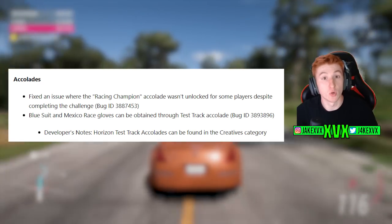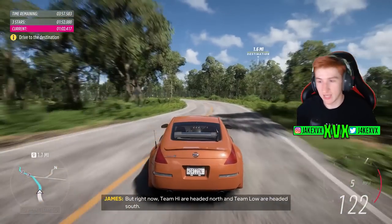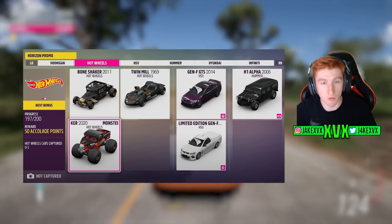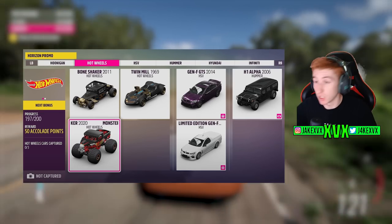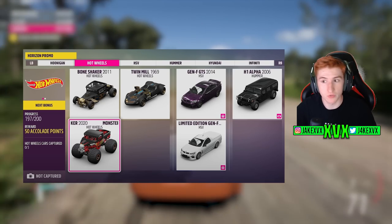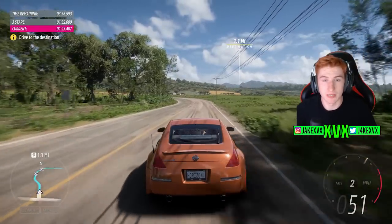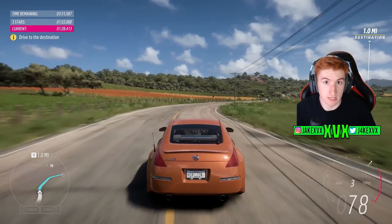Now onto some of the more interesting stuff. In Horizon 5, if you want to view every single car in the game, there are a couple of ways — the car collection, and Horizon Promo. Horizon Promo lists every car in the game, including traffic vehicles and exclusive and rare cars. In this latest update, Horizon Promo has had two new cars pop up on that list that we're not yet able to obtain and drive properly.